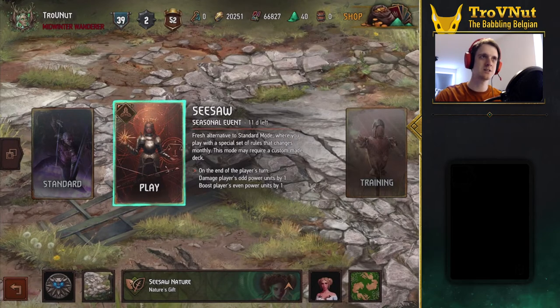So, Seesaw. Seesaw is a special mode where on the end of each player's turn, their odd power units are damaged by one and their even power units are boosted by one. This gives you some really fun dynamics, and I wanted to show you a variation of last weekend's Fickle Nature deck that is specifically focused to deal with the seasonal mode.